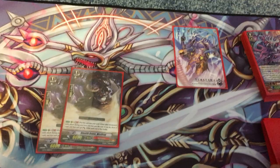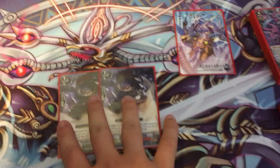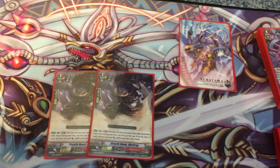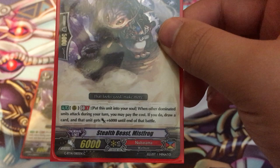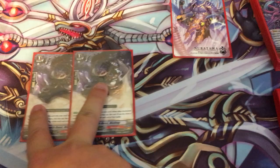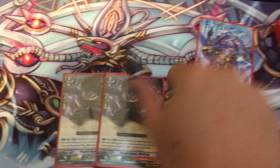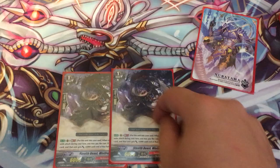Next, we play two copies of Misfrog. This is a good card, but it's one I like to keep at two. What Misfrog does — when you put him into the soul and a dominant unit attacks during your turn, you may pay the cost by sliding him into the soul; if you do, you draw a card and give that dominant unit 6K power. This is a really good card — it feeds your soul and your hand. My problem with Misfrog is that he's not a booster and he doesn't stay on the board, which Ozai and the next grade one does. That's why I run him at less than four, because I want to be able to boost my stuff for big numbers.